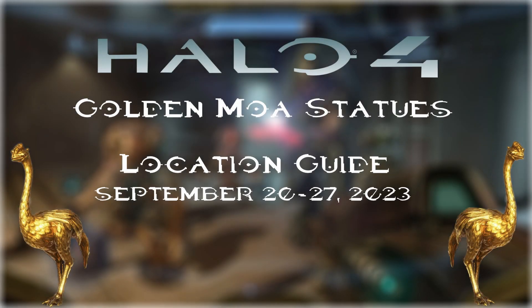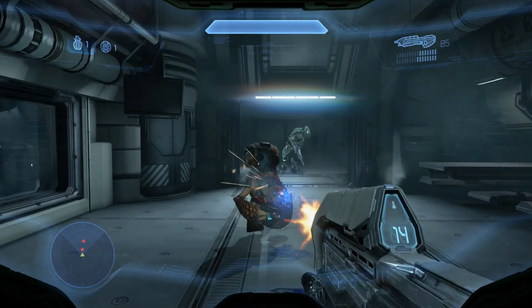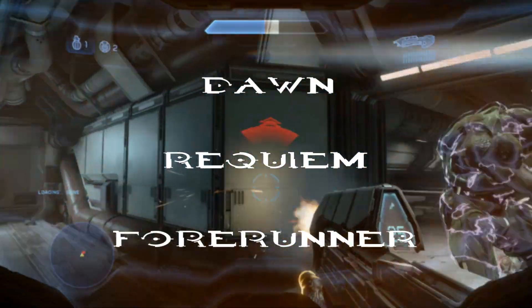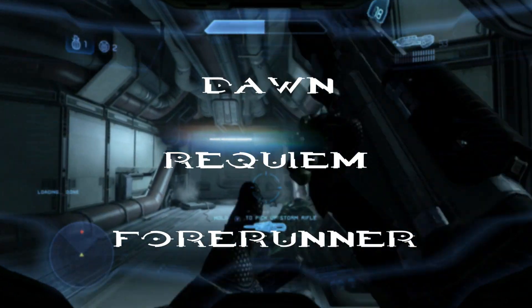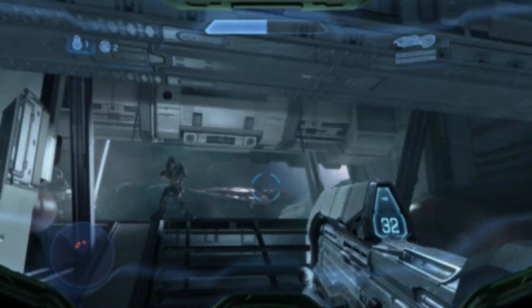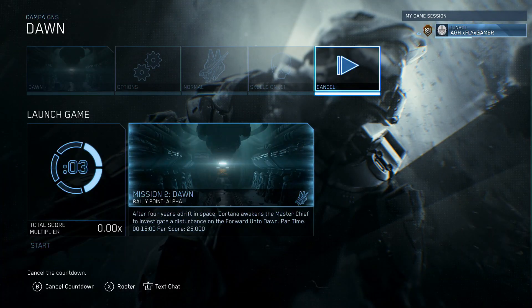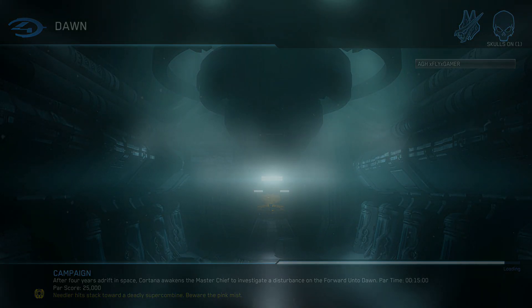Hello everyone, welcome back to another Achievement Ghost Hunter Guide where we're bringing tips for game tutorials, achievement guides, and much more. As of today, we want to find the MOA statues for Halo 4 for September 20th through September 27th of 2023. You can find these on the first, second, and third missions: Dawn, Reclaimer, and Forerunner. You can find these on any difficulty using any Rally Points or even a full vehicle as you wish, starting with Dawn.